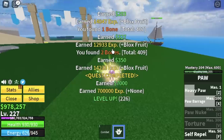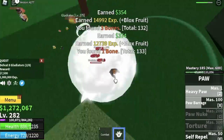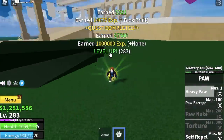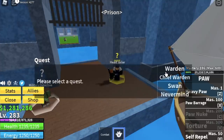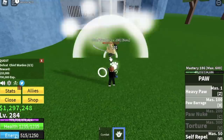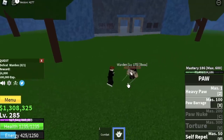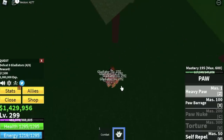After level 275, start defeating the Gladiators — lure four at a time. Also, don't forget: you can start leveling in the Prison at level 250. There you can defeat three enemies: the Warden, Chief Warden, and Swan. You can level up there, but you'll still finish grinding with the Gladiators. Goal: reach level 300.